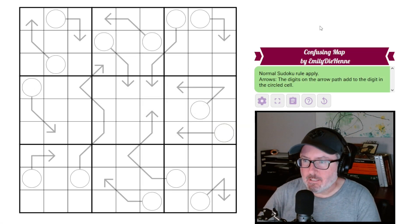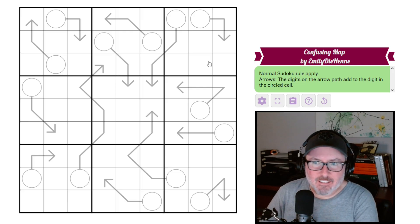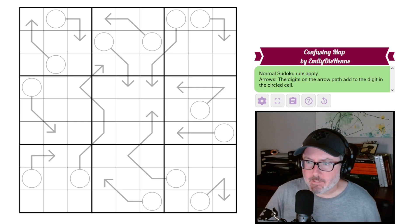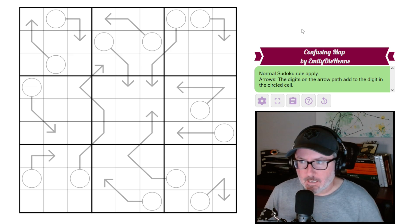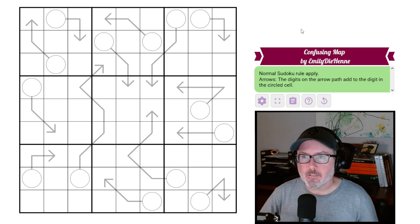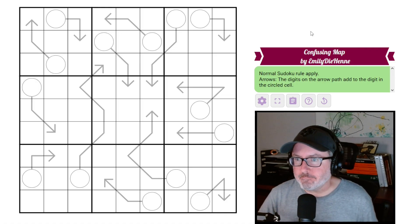Hey, how's it going? Welcome back to the channel. Today we have a confusing-looking puzzle called 'Confusing Map' by Emily Dehenne — hopefully I pronounced that correctly. I haven't seen a puzzle by this setter before. I think that's the third or fourth new setter I've recorded in the last couple of days, which is really great to see with new people coming in.